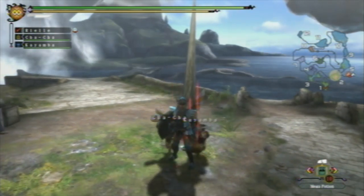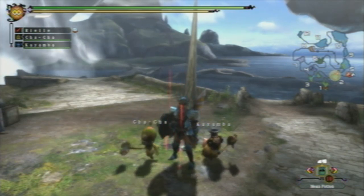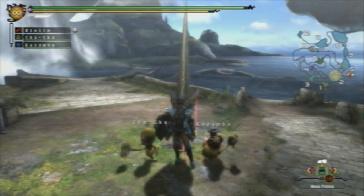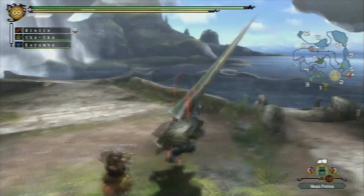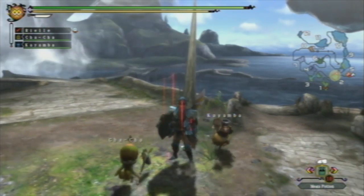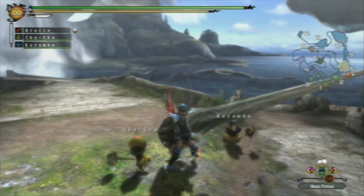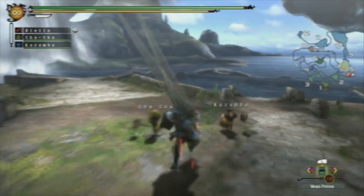That's the summary of the Lance. Let's go ahead and start talking about some of its moves. First, let's discuss the unsheathing moves for the Lance. As discussed earlier, it does have a slow walking speed when drawn. So we're just gonna unsheathe the Lance using the X button. You'll notice the unsheathing animation does take a little bit of time, and so does putting the weapon away.